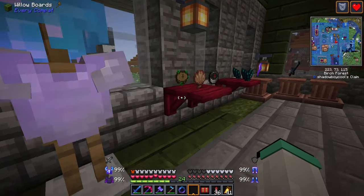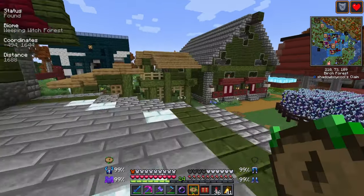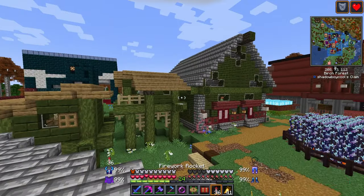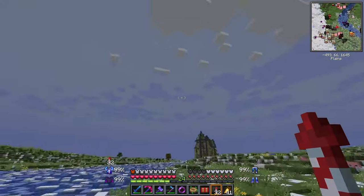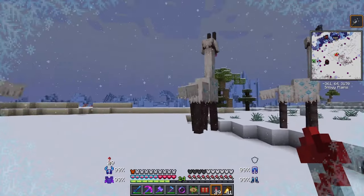And finally we have the nature compass, which is supposed to help you find biomes. However, we found that it doesn't work on our server. So my tip with this is: don't waste your time with it. Instead, explore on your own. You'll come across incredible sights on this mod pack.